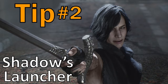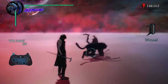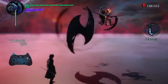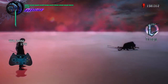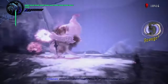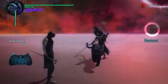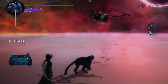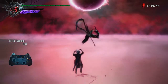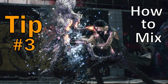Tip number two is to get comfortable with Shadow's launcher, Arbiter. Make sure you practice and can use this move when and where you want. The reason the launcher is so important is because of Shadow's aerial attacks — Bayonet and Guillotine. They're extremely powerful, do a ton of damage, and are absolutely critical for boss fights. Without using Arbiter, it's really difficult to get Shadow in the air and take advantage of these two attacks. In terms of execution, I normally find it more consistent to combo into Shadow's launcher after one or two hits of his melee combo, just like you would with Nero or Dante.